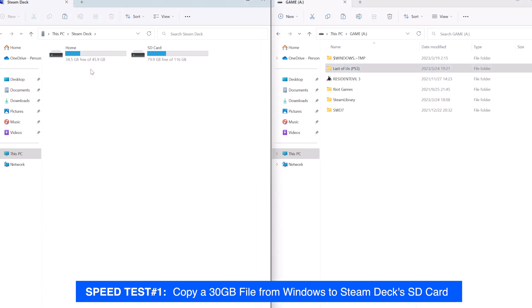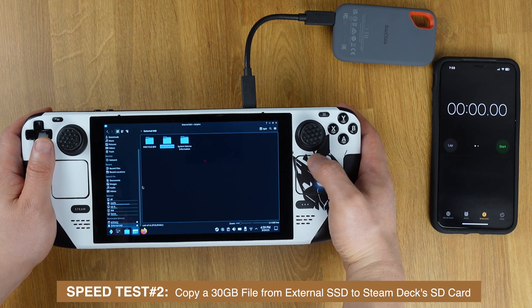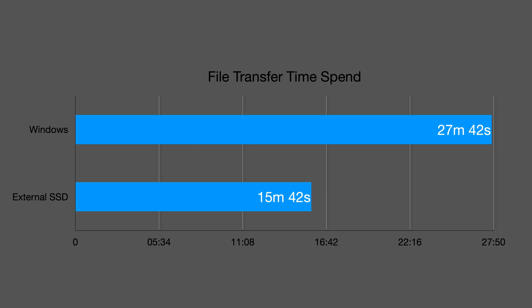If you ask me about the speed of the file transfer with this method: I copied a 30 gigabyte file directly from Windows to the Steam Deck SD card, then I copied the exact same file from an external SSD into the Steam Deck SD card. Moving a 30 gigabyte file directly from Windows to Steam Deck took 27 minutes and 42 seconds, while with an external SSD it only took 15 minutes and 42 seconds.